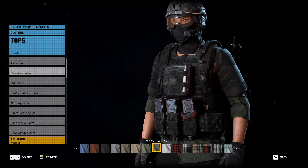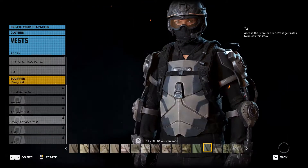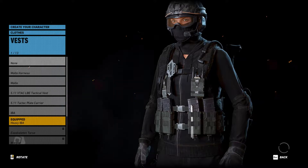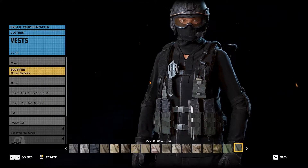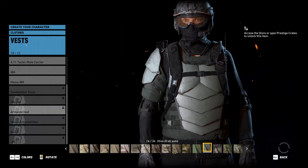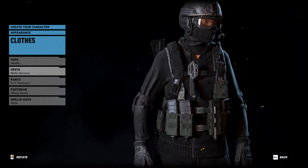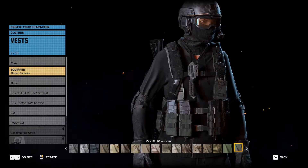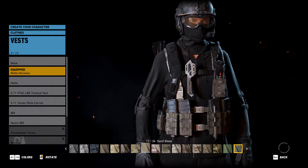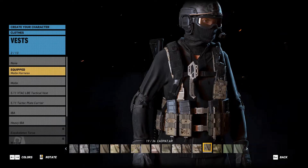Firstly, tops — we can choose what we're gonna be wearing underneath. Actually, let's change the vest first. There are various different options available. I think I'm gonna go for the molle harness. Not many other options. Let's go for the molle vest — I'm actually choosing the molle vest. I can also choose the pattern on there. Let's choose the slightly digital pattern.